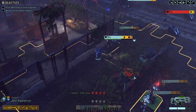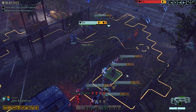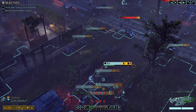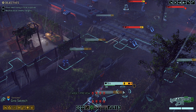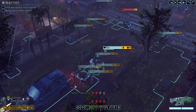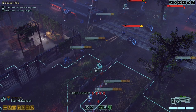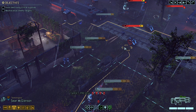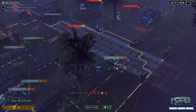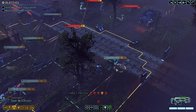We got — I almost forgot — we got the run and gun... not run and gun. The ability. I'm blanking on the name — the ability that allows you to move after you've killed something. Just out of curiosity, if we were to move to here, that'll be another flanking spot. Not the worst idea.